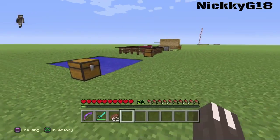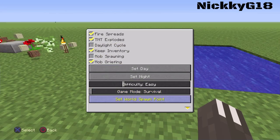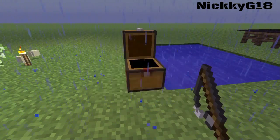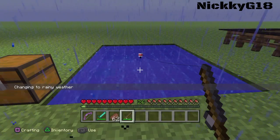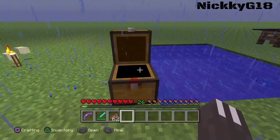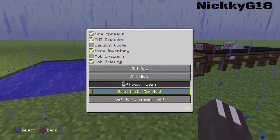Moving on to our fourth tip, we're going to change the weather to rain. You may know this one already, but the chance of catching fish is better in the rain. As you can tell, that bite was pretty quick — so that's a handy trick if you want to catch fish.